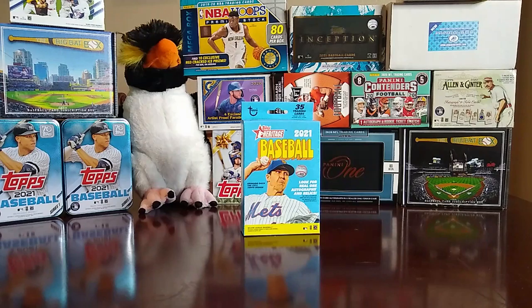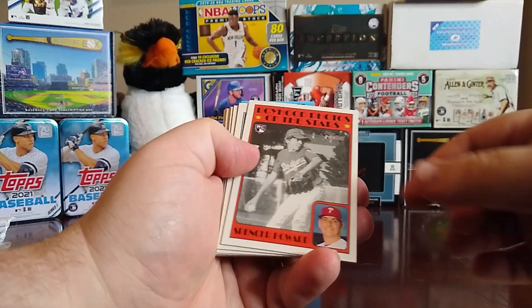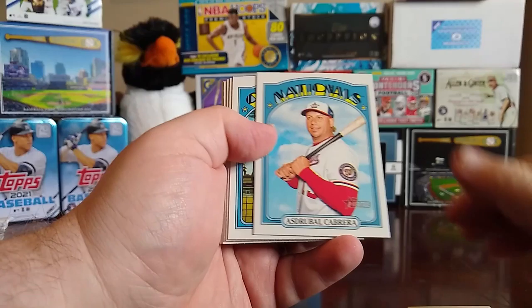So in the blaster you get 72 cards. Again, you're looking for a real one autograph or a relic, and maybe find one of the 72 Topps Venezuela stamps — I have no idea what those are, I haven't seen them yet. We'll go from there. We have eight packs here, let's start with this one.